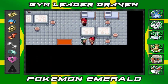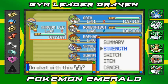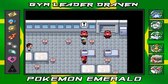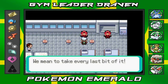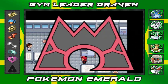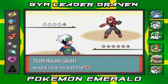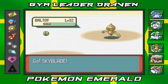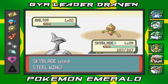We defeated that grunt — she was going for the fuel, which is ridiculous. We've got two more grunts, so let's switch to Skyblade because Skyblade needs some experience too. The next grunt says: 'The rocket fuel the space center has in storage — that's what we're after, we mean to take every last bit of it.' They send out a Voltorb, which might be a little tricky. Let's go with Steel Wing.